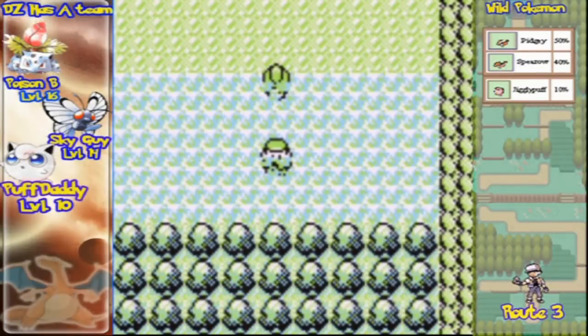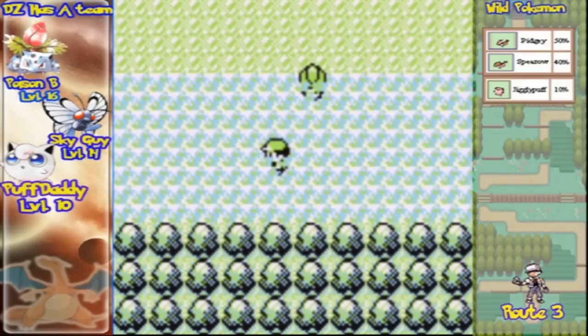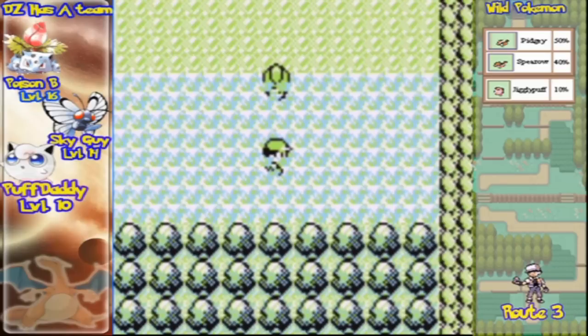Hey guys, and welcome to another episode of Pokemon Red. This is Deezy. Last time on Pokemon Red, we explored Route 3 and caught our newest team member, Bub Daddy. Now as you can see, I trained him up a bit — he's level 10 — and Butterfree is at level 14.